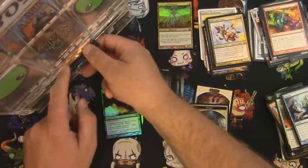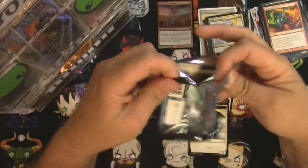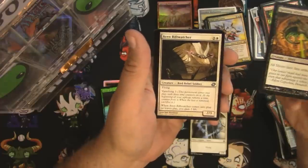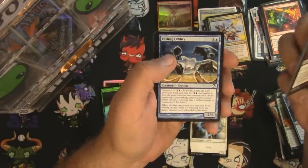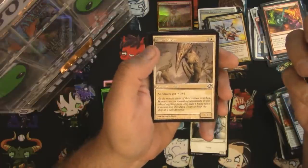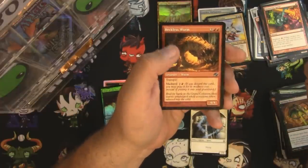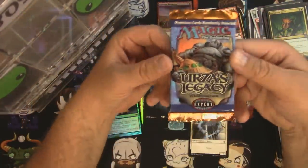Next pack is Planar Chaos — nice old set. Slivers! Love slivers, and great to see them back in style with Modern Horizons. Cards include: Spitting Sliver, Rift Watcher, Stingscourger, Saltfield Recluse, Veiling Oddity, Aquamorph Entity, Evolution Charm, Pallid Mycoderm, and Sinew Sliver. Uncommons in this pack: Dark Heart of the Wood, Stone Cloaker, Reckless Wurm, and Magus of the Arena.